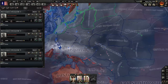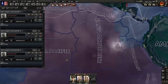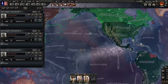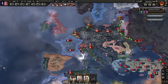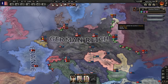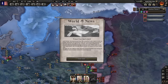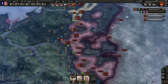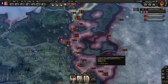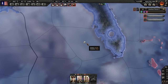Estonia has capitulated. The British have pretty strong control so far. Estonia was part of the Poland faction anyway so this is fine. This is Lithuania. Poland's capitulated - actually that's the second time they've said that and Poland has not completely capitulated, so that's a little bit weird.